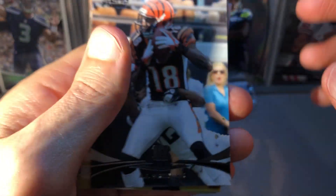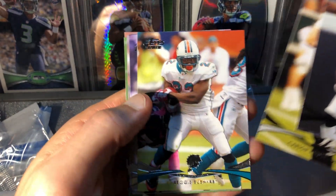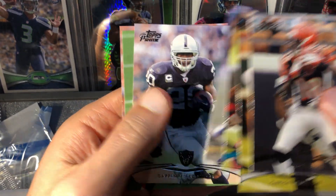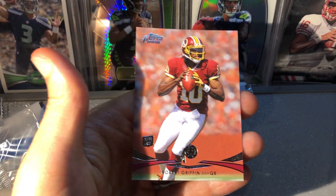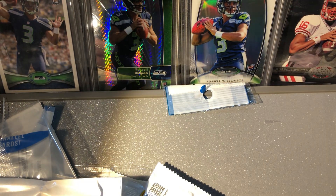One more pack in this one — RG3, AJ Green, Carson Palmer, Reggie Bush, Darren Sproles, Darren McFadden, Michael James, and RG3 again — he was the rookie of the year, would have been a good pull.